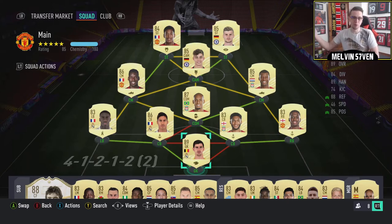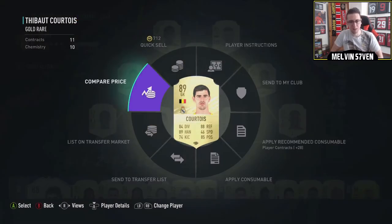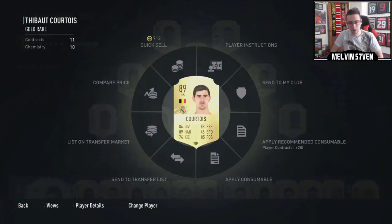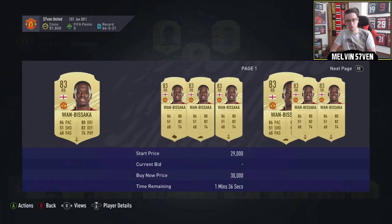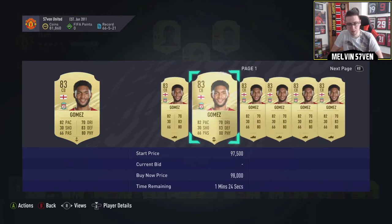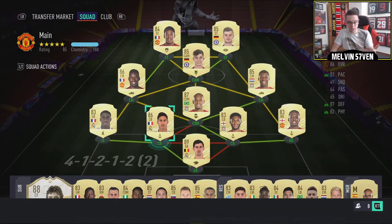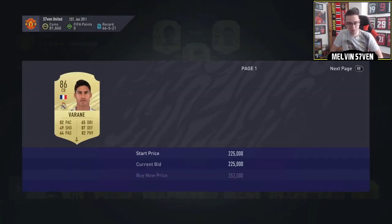We've got Courtois in net, bought for 38,000 coins. I think this team is roughly about 1 million coins. He's gone up a little bit, think he's about 45k now. Wan-Bissaka for about 33,000 coins. Joe Gomez is probably around about 90k at the minute, so I'll make some nice profit on him. We packed Varane in our Squad Battles rewards — best player I've packed so far, and I think he's about 230k now.